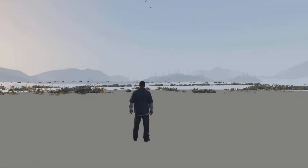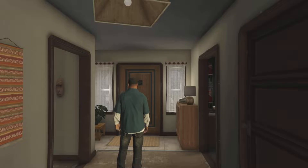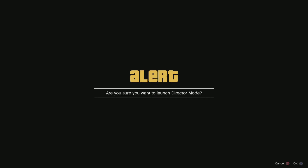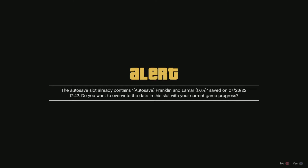The first thing we're going to do is open up story mode. If you do the glitch from last time, that's how it should load in. Once you load in, open up the interaction menu and launch director mode. If you have autosave on, make sure to turn it off — click no, and then yes.